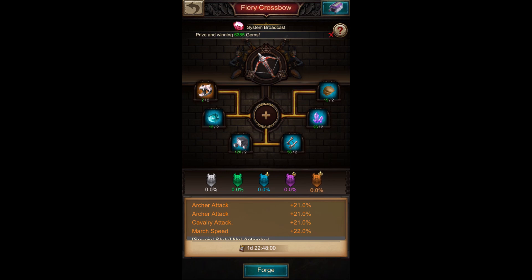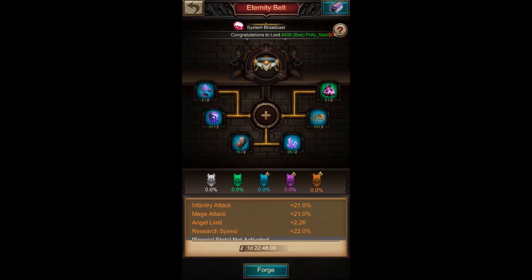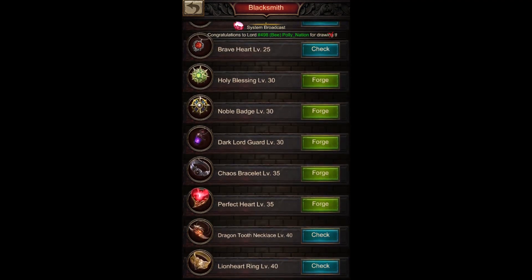The fiery crossbow features double archer attack and cavalry attack in addition. Remember that cavalry's base attack stat is already a bit higher than infantry's, and this weapon increases cavalry attack further while also boosting archer attack. For belts, the eternity belt has infantry attack, mage attack, and angel limit — a very good belt. At level 35 you also get archer attack, cavalry HP to increase your frontline's health pool, and angel HP.